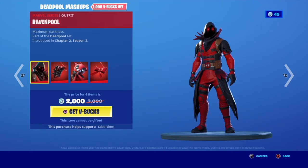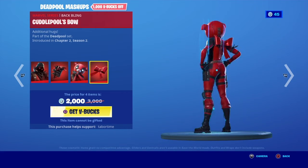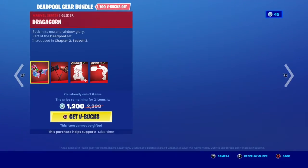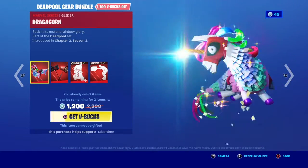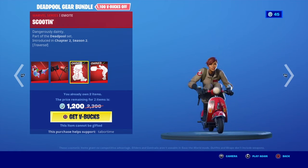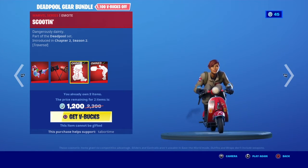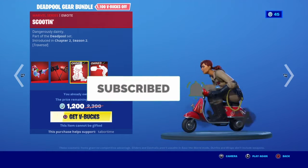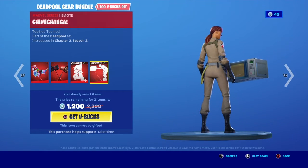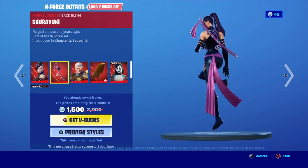We got the Deadpool Mashups bundle: Ravenpool with Ravenpool's Cage back bling, and Cuddlepool with the Cuddlepool's Bow back bling. The Dragon Corn glider, the Meaty Mallets pickaxe, the Student emote which is also traversal, and the Chimichangy emote — kind of a boring emote. We also got Sidelock with the Shiriyuki back bling.